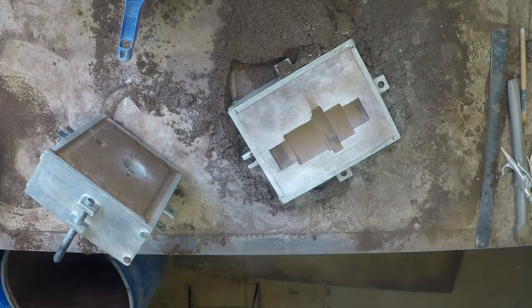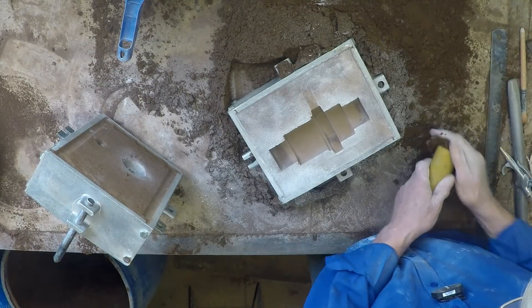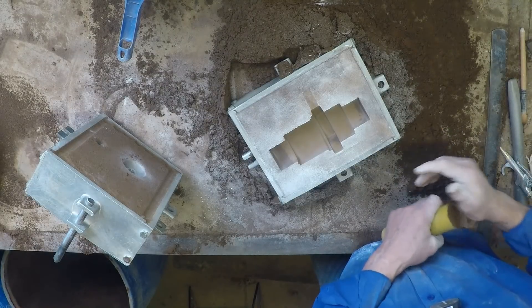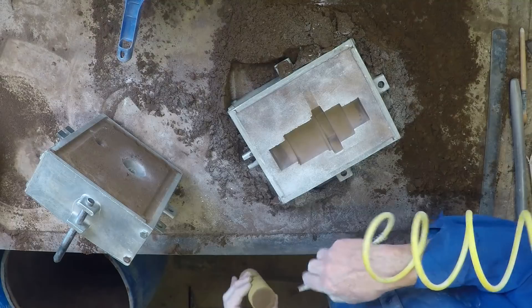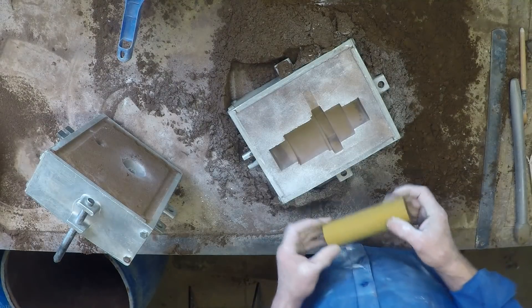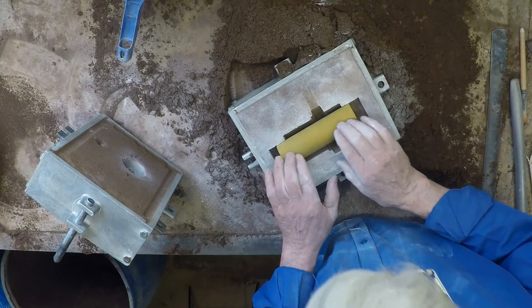Now the cores. These cores are actually a bit short, and there's a chance metal could run around the end of one and fill the core up because they're quite hollow. So I'll just plug it with a bit of sand, blow off any loose sand, and place it more or less in the middle with the solid end nearest the runner.